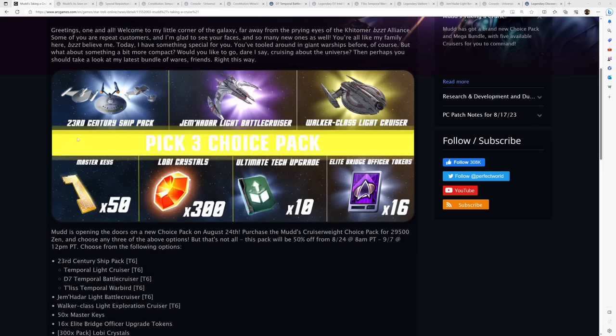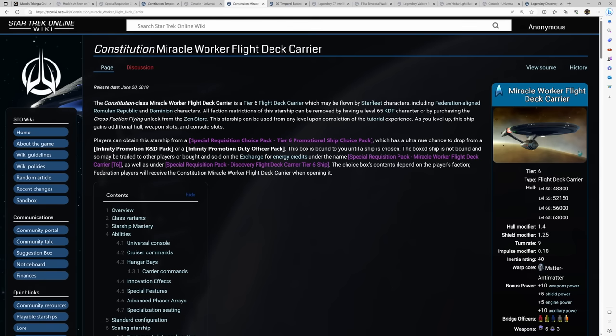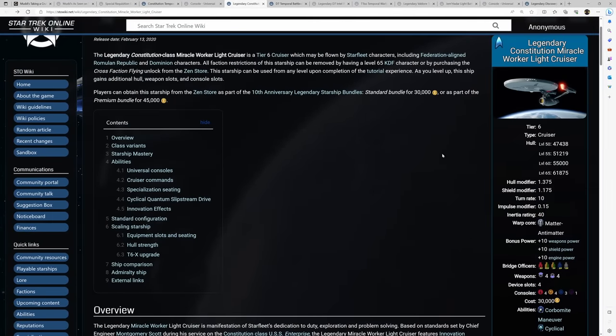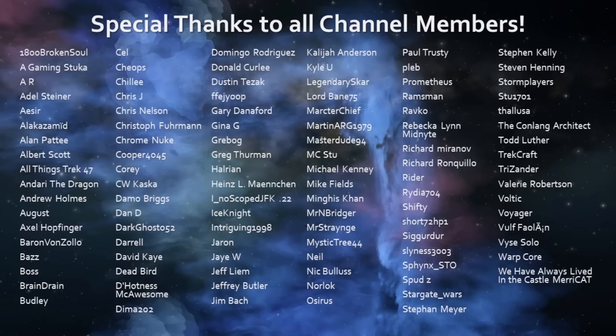In this case, some of these ships — like the 23rd century ones — have setups that you just don't really get with their Legendary versions. Look at the Temporal Light Cruiser versus its Legendary version, which goes from a 5-3 Temporal setup to a 4-4 Miracle Worker setup. Legendary doesn't necessarily mean the best, and you have to keep that in mind. The ships are solid for the 23rd Century Ship Pack, and I think that alone makes this bundle a bit better than some of the other options we've had this year. Feel free to drop your thoughts in the comments below, join the discord if you have any questions, and thank you all for tuning in and for the continued support. See you guys around.